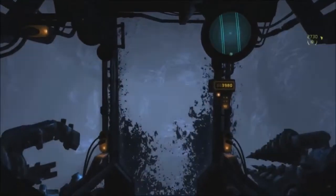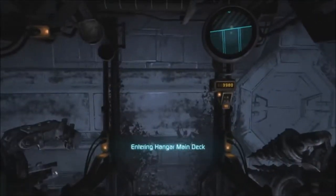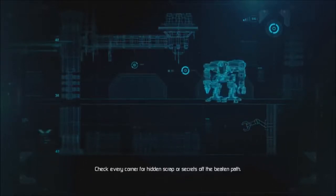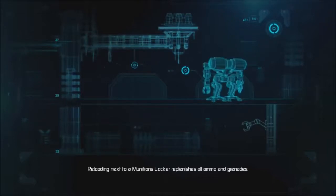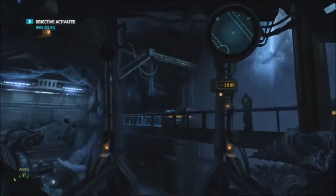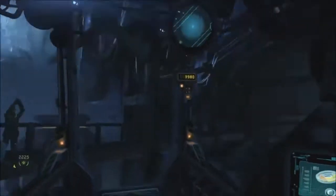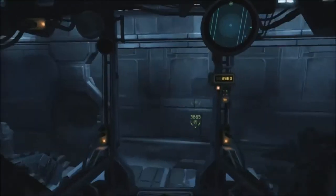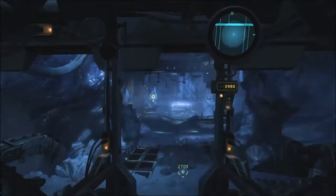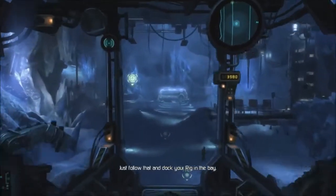Alright everyone, we've just evaded a storm and we're getting ready to go back in here, so let's do it. Keep thinking I have to do something there. Anyways, everyone's cheering for us. We got guys up on the walkway over there. Let me get through these doors. Alright, man of the hour, you should see an objective marker on your HUD. Just follow that and dock your rig in the bay.